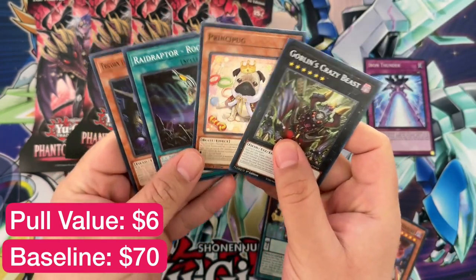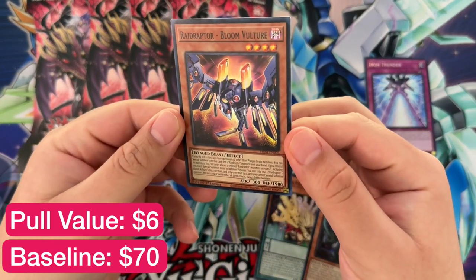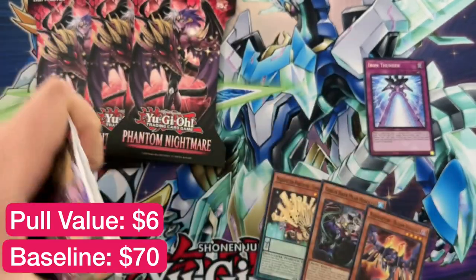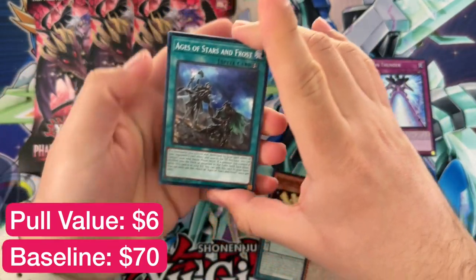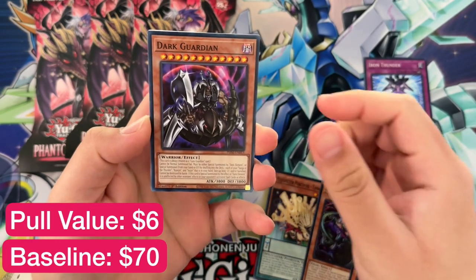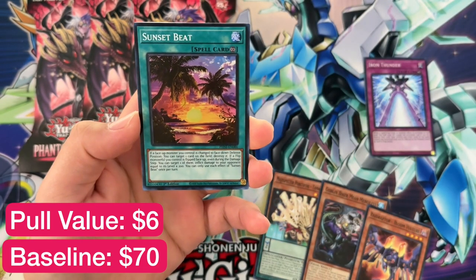Raid Raptor is going up in value because of this release. I wonder if they're good — the artworks are pretty dope on all the Raid Raptors, I just never really picked it up. I think Force Strix or something like that is the one going up in value from an OTS pack — I'm kind of waiting on it so I can get more money out of it, but we shall see.